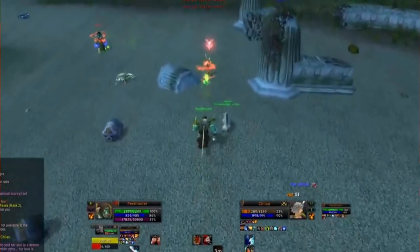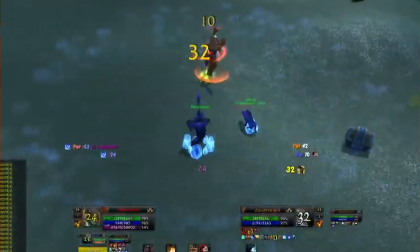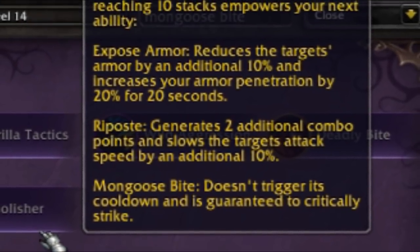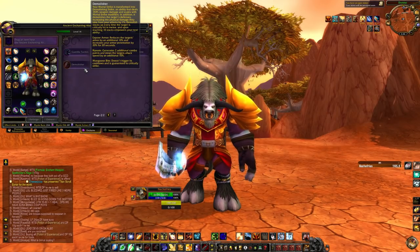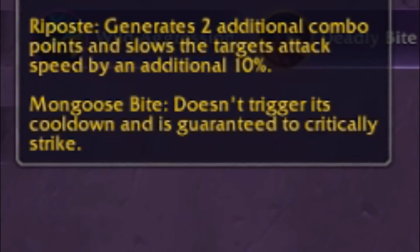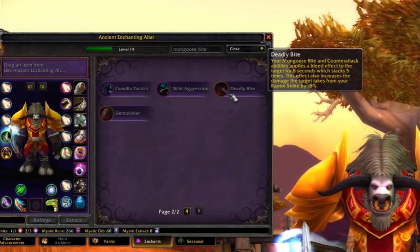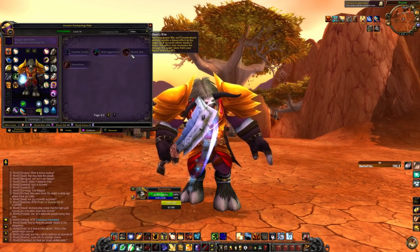This means you have a surefire way to guarantee Counterattack on your opponent. For legendary random enchants, you could go Demolisher — pick up Mortal Strike, stack it with Demolishing Strike, and eventually make your Mongoose Bite guaranteed to critically strike. The Mongoose Bite procced this way won't trigger its cooldown. You can also go Deadly Bite, which makes Mongoose Bite and Counterattack apply a bleed effect stacking up to 5 times, and makes Raptor Strike do 15% more damage.